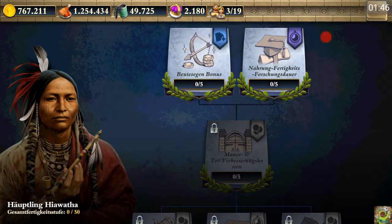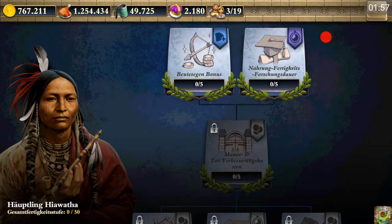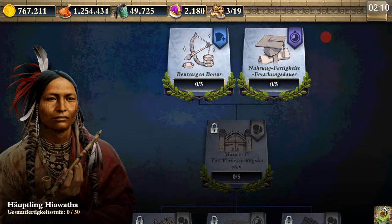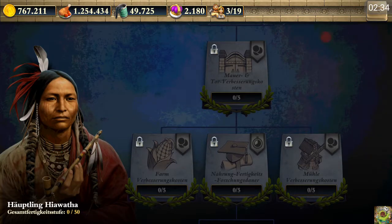The loot blessing is getting improved by about 1% - that means two times five stages times 1%, so 10% total increase of the amount of loot we can get by activating this blessing. Also the duration of all skills researched with food can be upgraded five times by three percent, 30% in total. We can also decrease the amount of gold or food needed to upgrade our walls and gates - five times multiplied by 2.1%, so 10% in total.